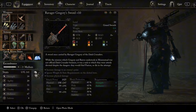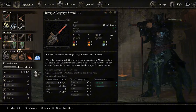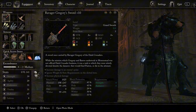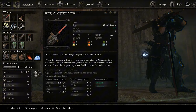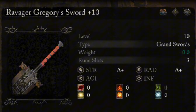I'm gonna call this one the Berserk build, for obvious reasons. I tried to find an armor set that looks more like Guts's armor and there is none, so that was sad for a couple hours. Anyway, let's get into it. The Ravager Gregory's Sword is plus 10, with a plus in strength and radiance. This thing hits like a truck — the sword's attack power started at 250 but now at plus 10 it's over a thousand.